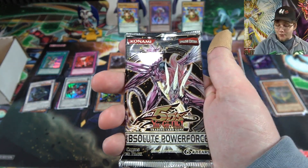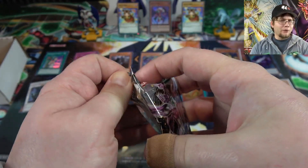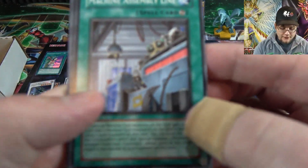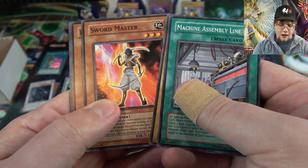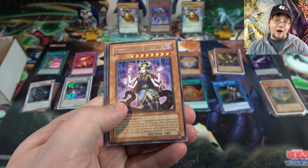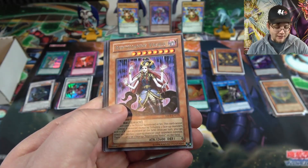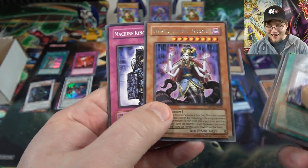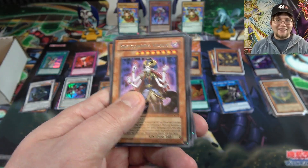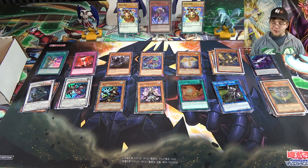Last pack — wondering if we can go three for three on holos from Absolute Power Force. The harder the cards, you know hitting that like button gives extra power! We pull Reptilian Vaski — that was actually a really powerful rare back in the day, good against the Mecha Phantom Beast Dracossack. Unfortunately we didn't end with a holo, but that rare was genuinely notable. Alright, that's the opening!